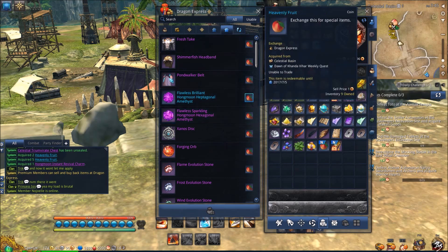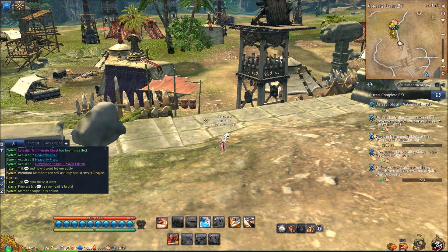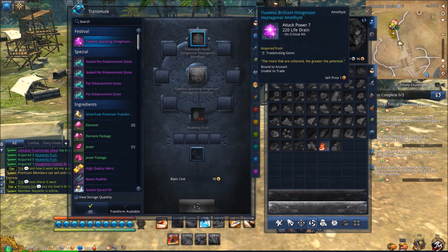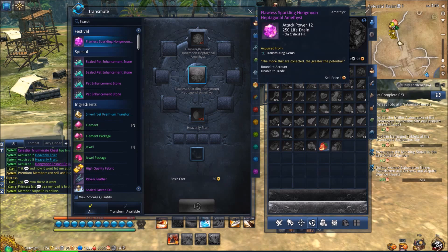The main reward that everyone's going crazy for is the gems. For 60 heavenly fruit, you can get a flawless brilliant Hanmoon purple gem with attack power 7. The best part is, once you get 60 and buy that, you can transmute it. All you need is one 7 attack power purple gem plus 90 heavenly fruit, and you'll automatically get a 12 attack power gem. It's basically a much easier way to get the final 12 AP form of the purple gem. I really recommend farming for them, and even just getting the 7 AP one is really easy.